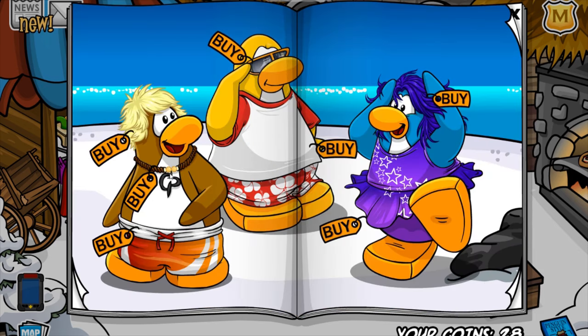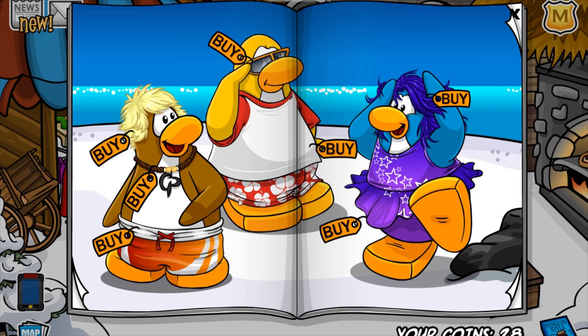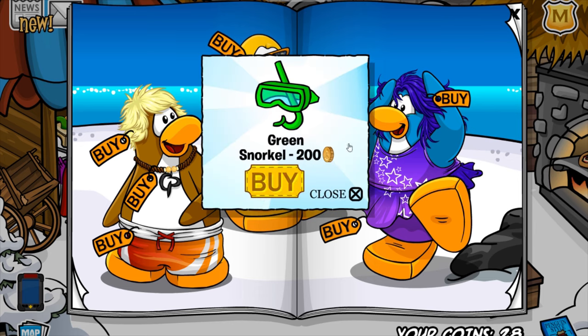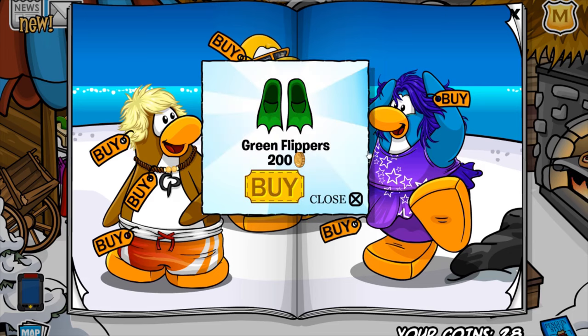The first cheat is located on this necklace right here. If you click it, you'll receive the Cream Sandals for 150 coins. Really cool. And also, if you click this flower right here, you'll receive the Green Snorkel for 200 coins. The next cheat is located on this star right here. If you click it, you'll receive the Green Flippers for 200 coins.